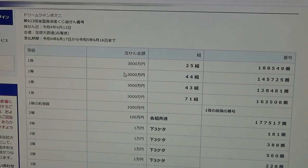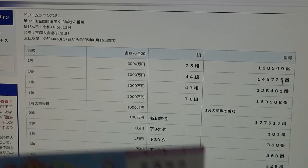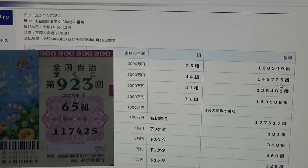To win the second first prize, you must have grouping 44 with these exact numbers in the exact order: 1, 4, 5, 7, 2, 5. No good for me.